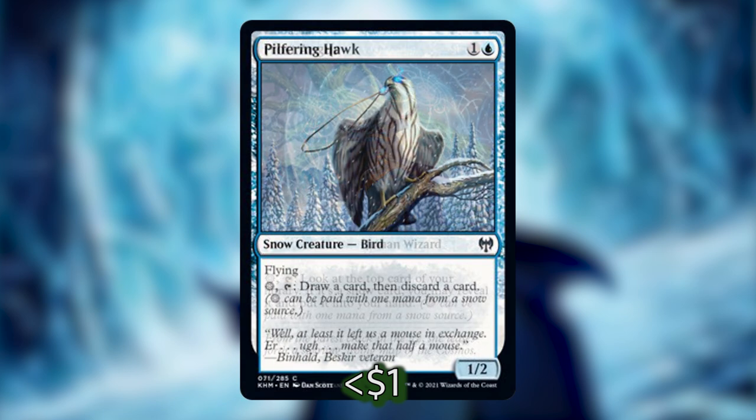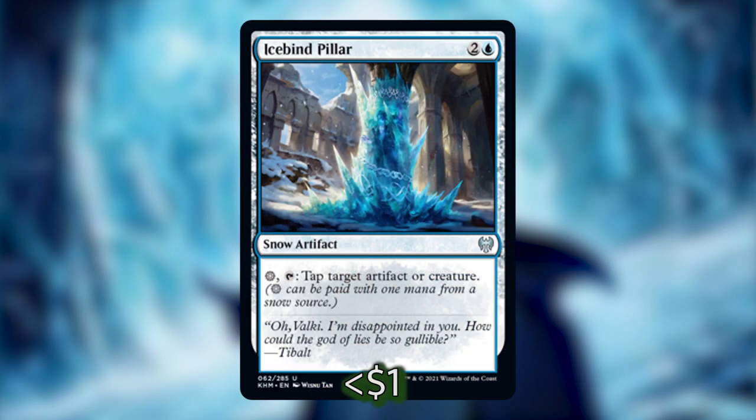Next we have Pilfering Hawk, which similarly has a snow-and-tap ability where you draw a card and then discard a card — another card advantage engine you can take advantage of multiple times a turn with Jorn. Last but not least, we've got Icebind Pillar, which taps for a snow mana and can tap target artifact or creature, letting you tap down things during combat and then untap and retap to tap more things. All of these will help you get more card advantage or get through during your combat.